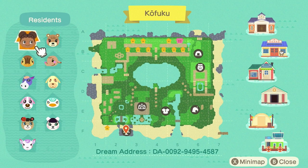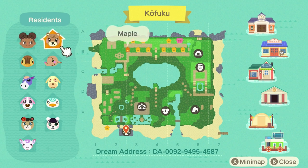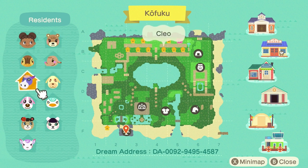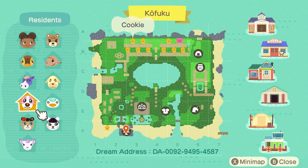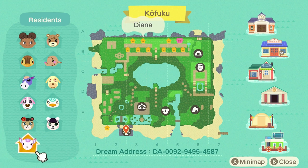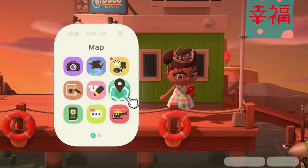All my villagers that I have are my dreamies. We've got Maple, Molly my queen, Ellie, Cleo, Goldie, Cookie, Sprinkle, June, Pekoe, and Diana. Let's begin the tour!